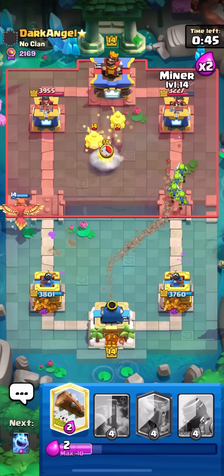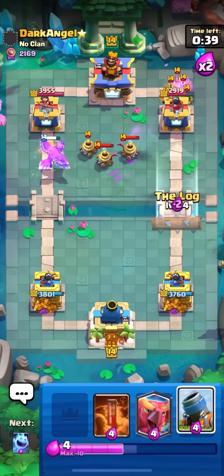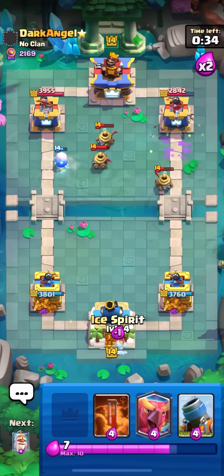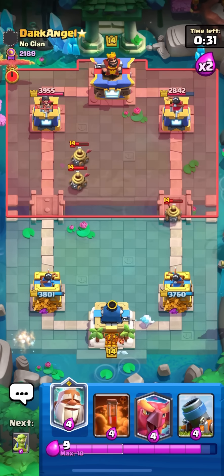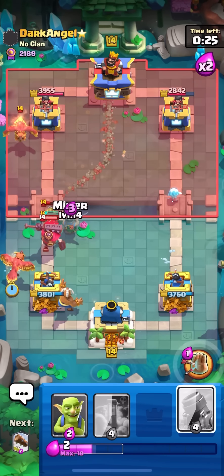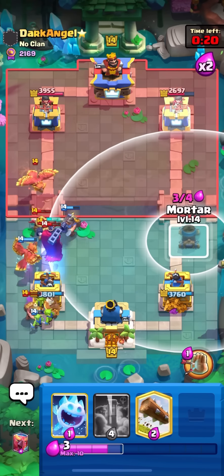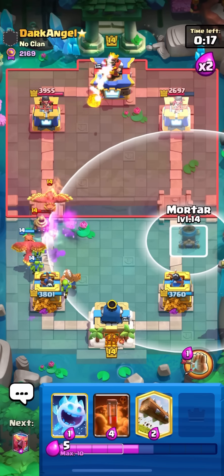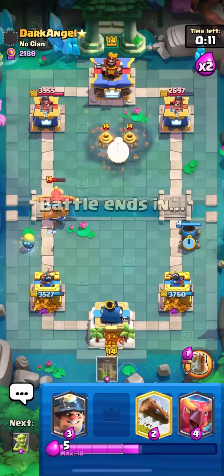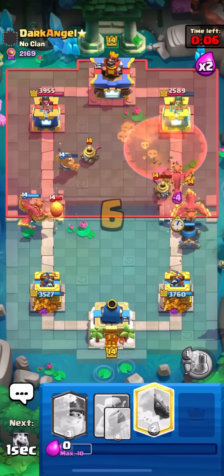I always like to go mortar with my phoenix — it's annoying when they're trying to defend the phoenix and have to defend the mortar too. Miner on the zappy. Gonna log for the goblin gang — that's on tower, should get some good damage. Ice spirit, phoenix — I messed up, that's gonna cost me like two hits. Goblins for the wall breaker — hopefully he doesn't pre-log. I feel like he would have logged there if he had it. Monk on the skeleton king.